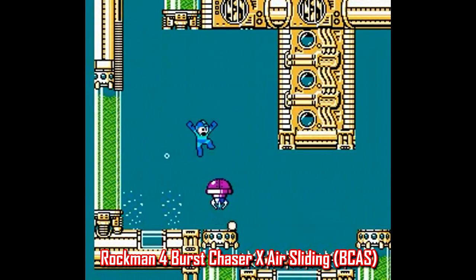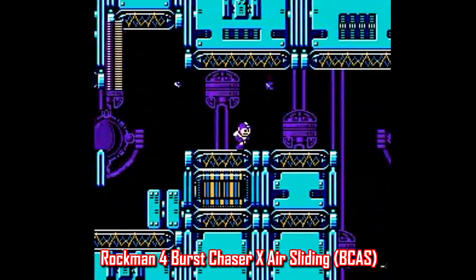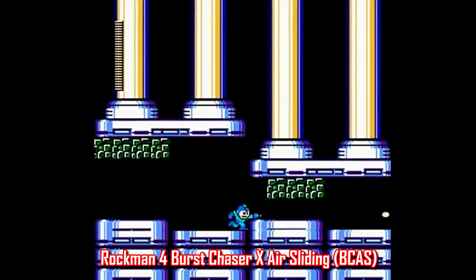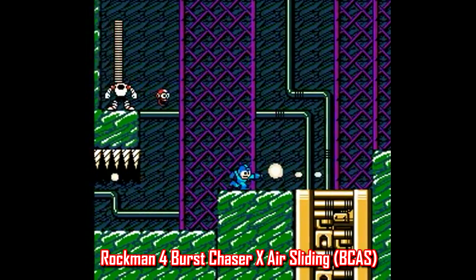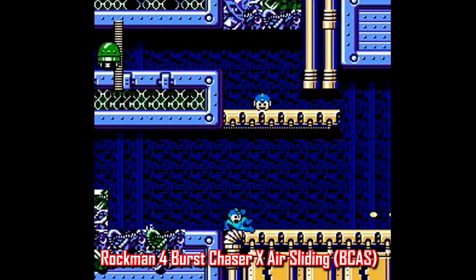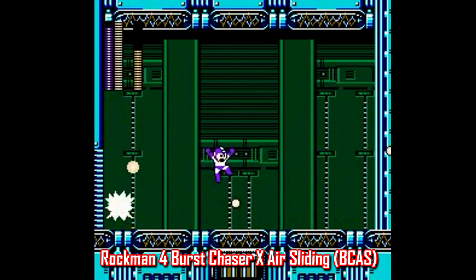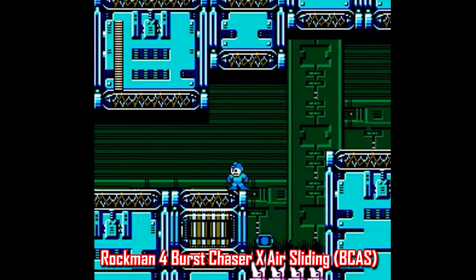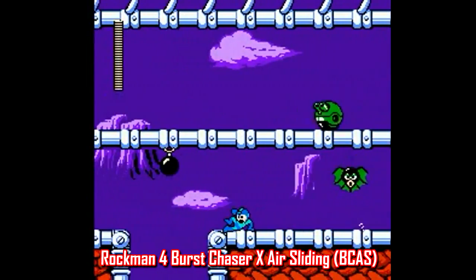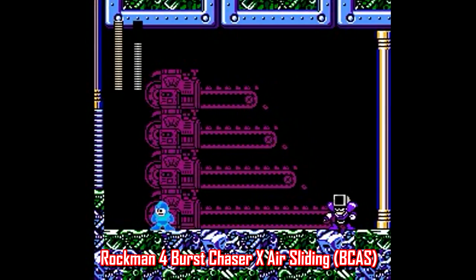Next, here's one for Mega Man 4, or more specifically Rock Man 4, since that's the ROM you'll need. It's called Rock Man 4 Burst Chaser X Air Sliding — all that title is missing is a 'versus SNK' or 'and Knuckles' at the end. This one is a blast to play, especially if you've played a ton of NES Mega Man games. It's essentially Mega Man 4 Turbo: everything is sped up big time, making it really hard but a lot of fun once you get the hang of it. Even the boss fights are sped up. The hack combines a turbo element with the ability to slide in mid-air, which proves extremely useful. There are also modified level designs and new music. It's really hard and probably not for everyone, but still a lot of fun to try.